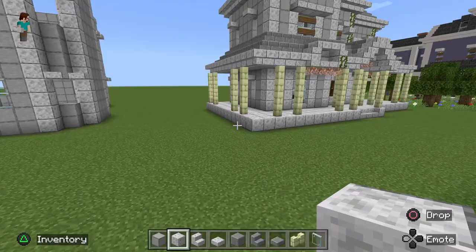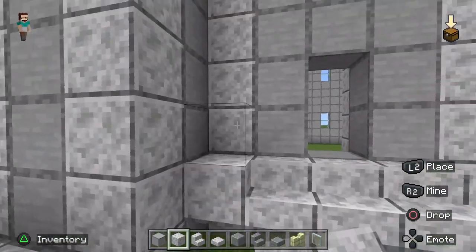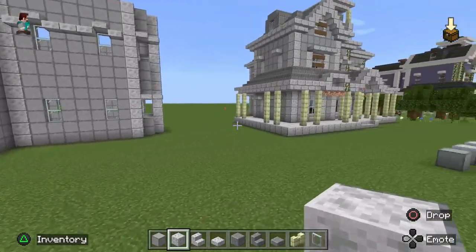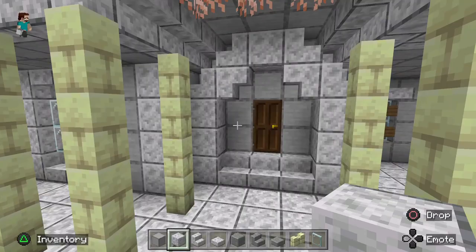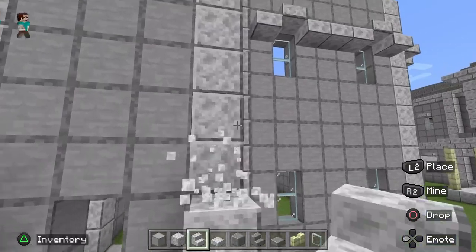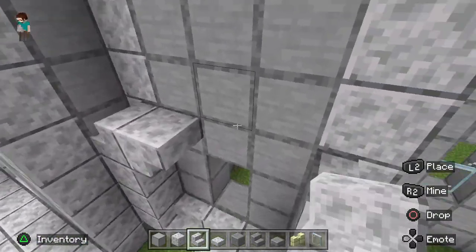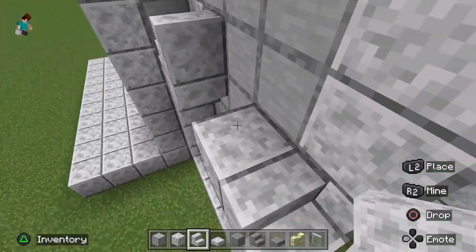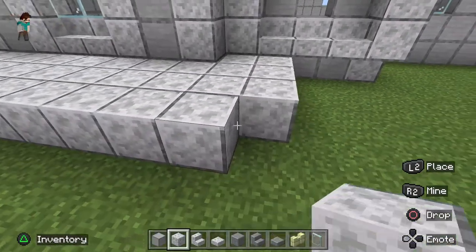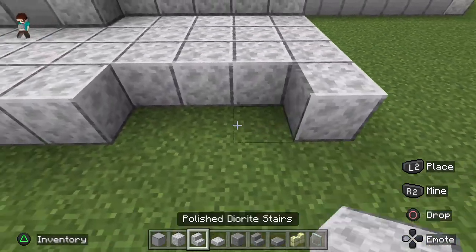Build a peaked roof over the front door similar to the one we built in the back, but underneath the porch. Go three blocks up, then use a stair-step pattern — stairs on the outside facing out, upside-down stairs on the inside — and put a solid quartz block right in the middle where they meet. Then take the porch out to the front, leaving one block in where the stairs are to put another set of stairs, with the last one going out just here.